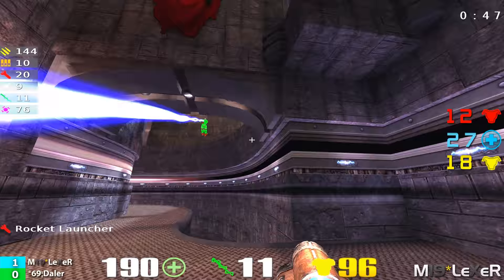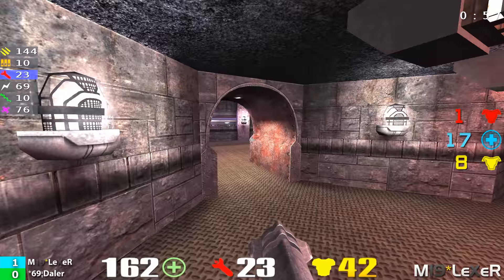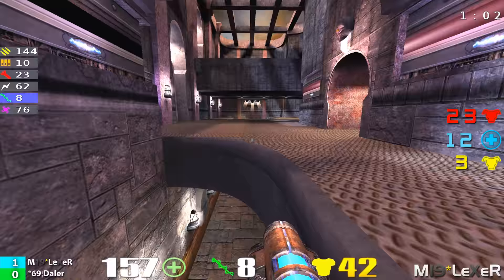And that was the frag right there. Now Lexer, he's definitely got the map advantage already 50 seconds into this game. The man's walking around with 160 health, 42 armor. He's definitely got control of mega health. Daylor, I'm going to guess that he's going to be going for some rails here. He's going to want to get that rail gun because that's where one of his strong points is. He just got a nice rail on Daylor.